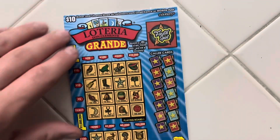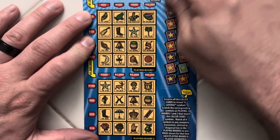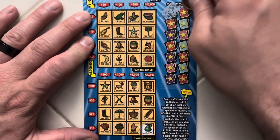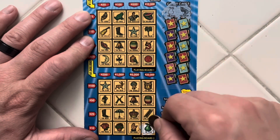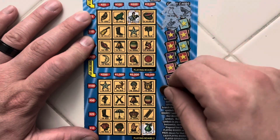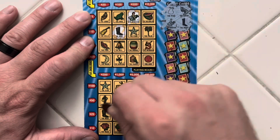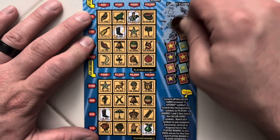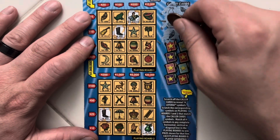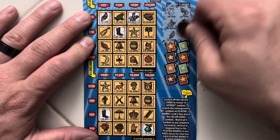On to ticket 48. Fast 50? No. First card is a Pear. Shrimp. No Shrimp. We do have the Rooster. Boot. The ice machine is making noise again. No Canoe. Not down below.